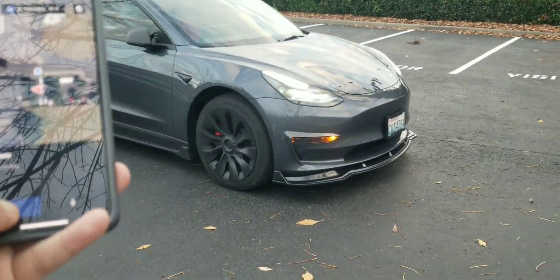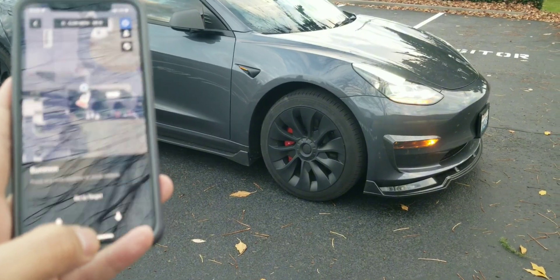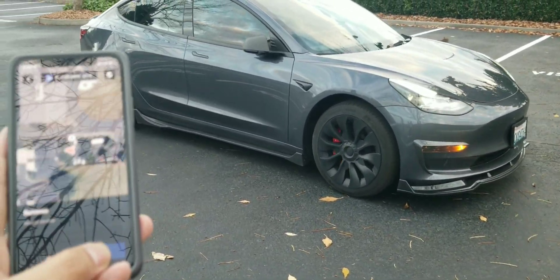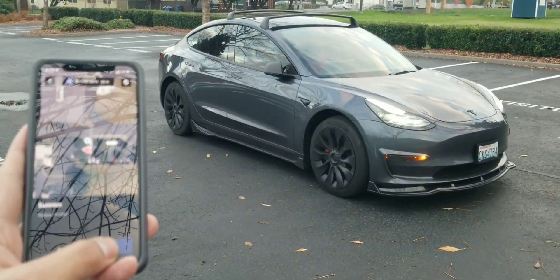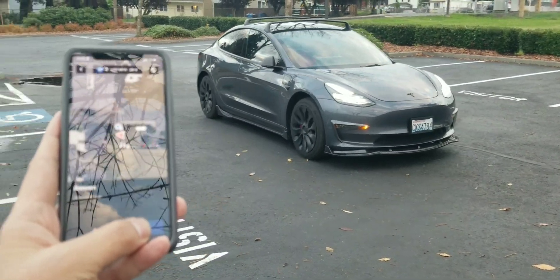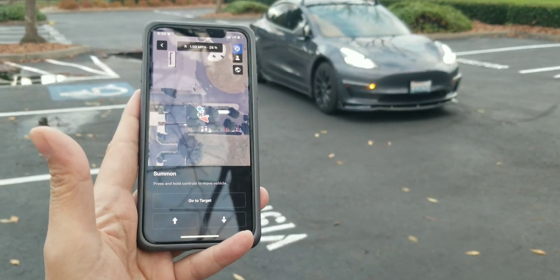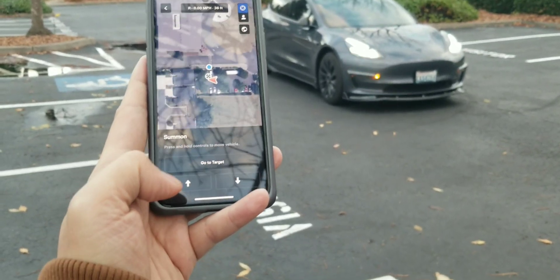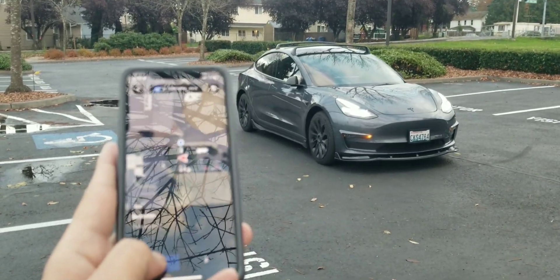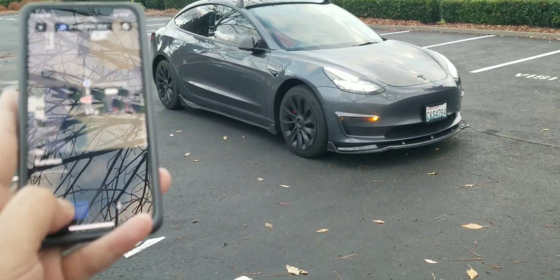I let go and the car stops. Now I hit reverse — the car goes in reverse just like that. I let go and it stops right away. If I press and hold forward, it goes forward.